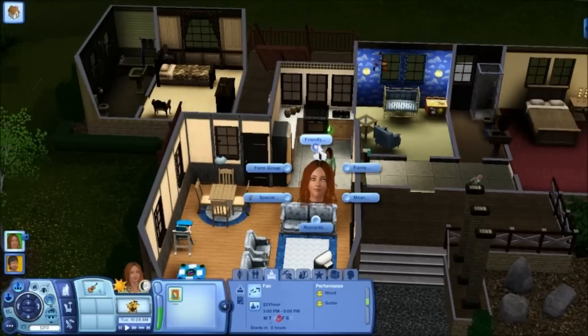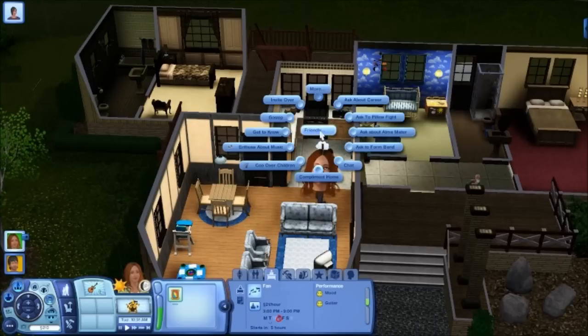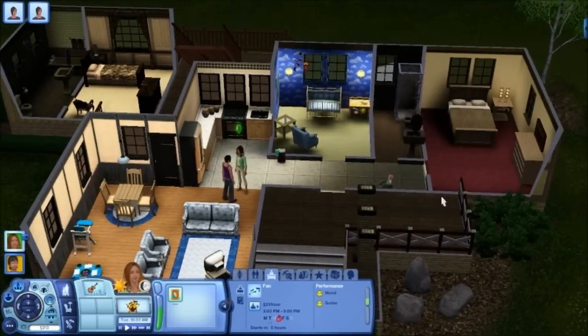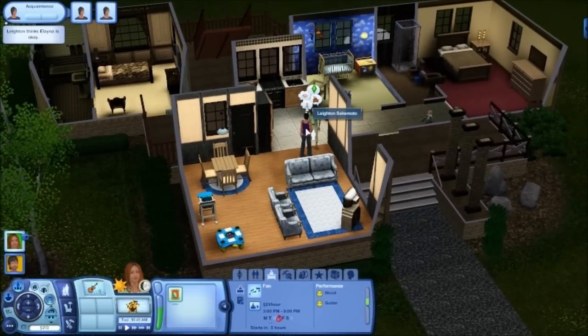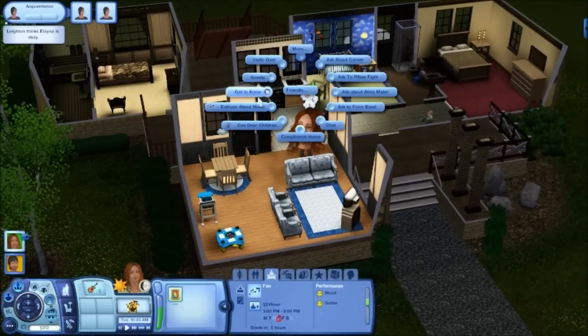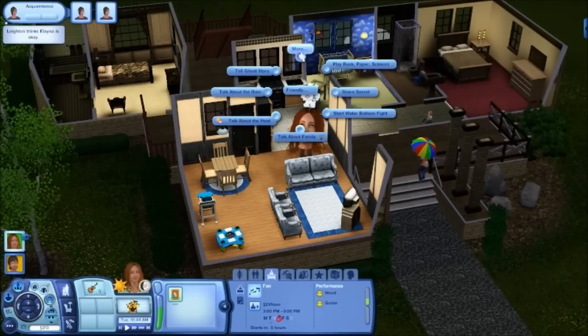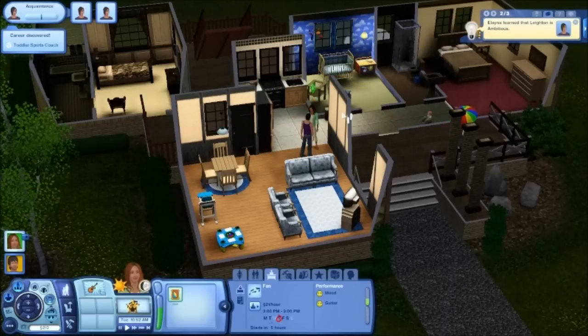We'll just wait until we get invited in, and then maybe we can go in the house. There we go — oh, this is nice. Looks a little congested. Let's go ahead and get friendly with this guy. Ask him about his career. There he is. You're going to just leave your baby over here and not bother with him — you'd rather talk to the girl? Are you the dad? We asked about the career. Let's see what else we can do. Talked about the rain — that's a good one. We learned that Layton is ambitious and that he's in professional athletics.